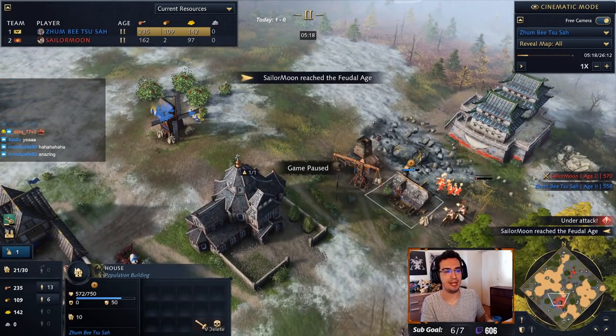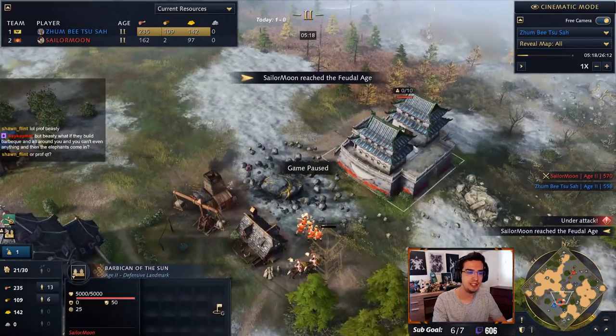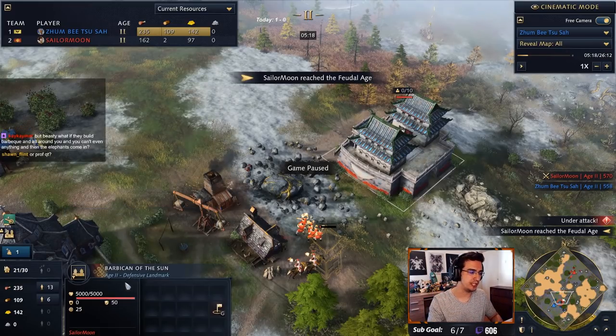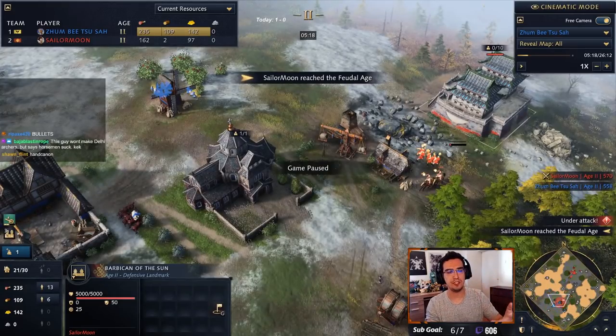Why not build a barracks? Because the units are melee, and a good tower rusher will position towers so the barbican can cover them - the tower will always be able to hit your melee units. Archers have range, so they can pick off villagers. Horsemen also suck here because Chinese towers and the Barbican don't shoot arrows - they shoot cannonballs, which deal heavy damage to armored units. So get an archer range and prevent further tower rushing.